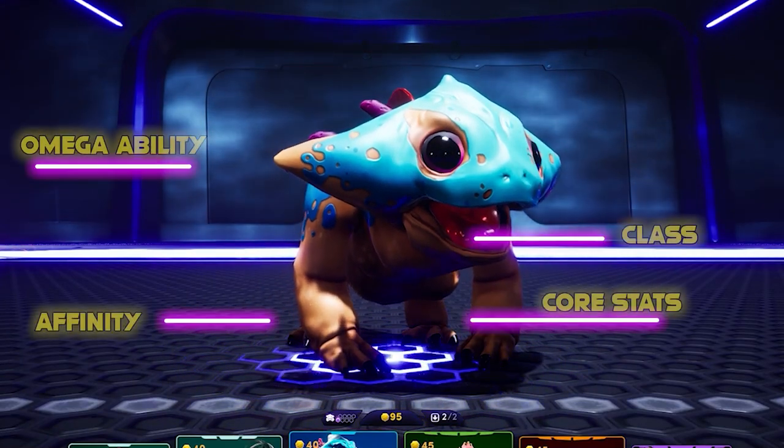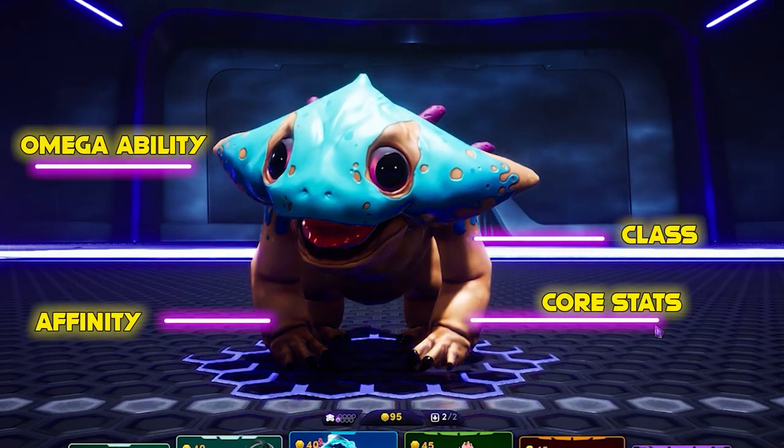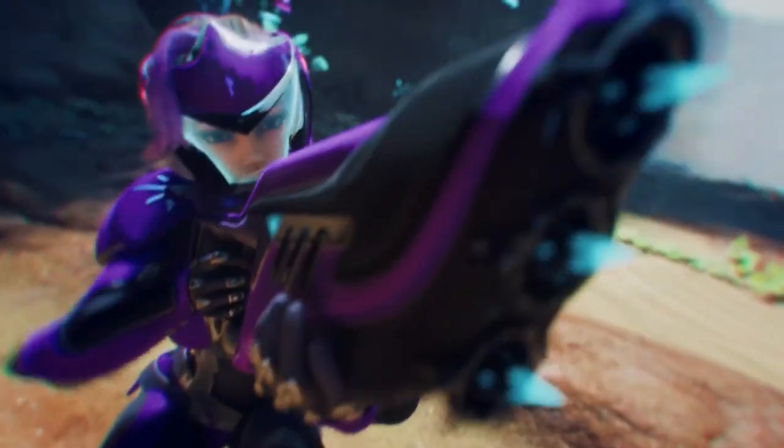Every single Illuvial has 4 special attributes that you need to know if you want to start capturing them in the Overworld or if you want to build your own deck for the Autobattler, even if you've never played an Autobattler before.